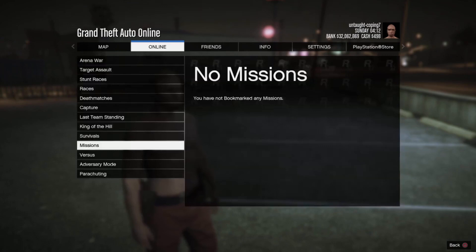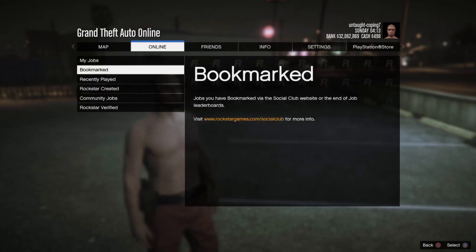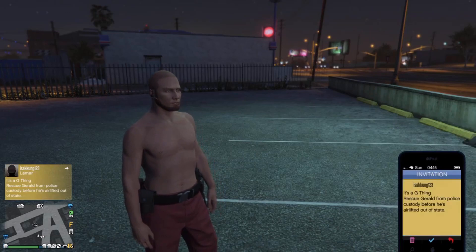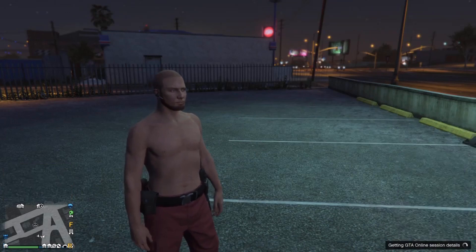On this account I don't have It's a G Thing bookmarked, so I'm just going to send an invite from another account to the mission. You guys can do the same — use a friend or a random player that has It's a G Thing bookmarked and then start it up.